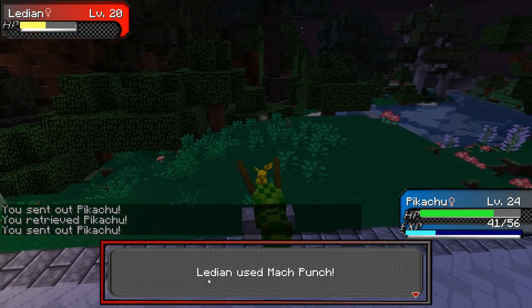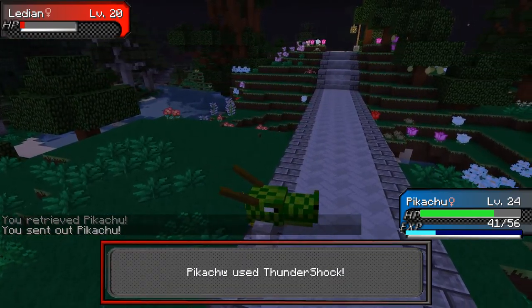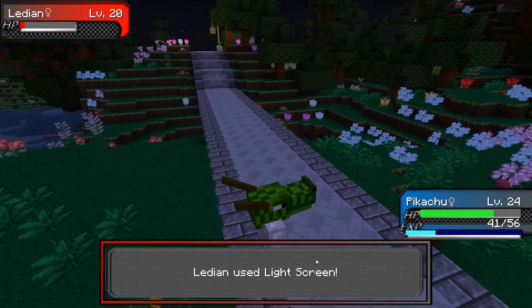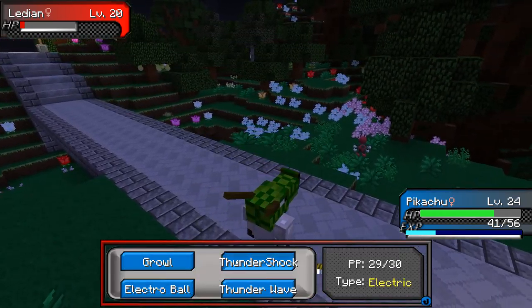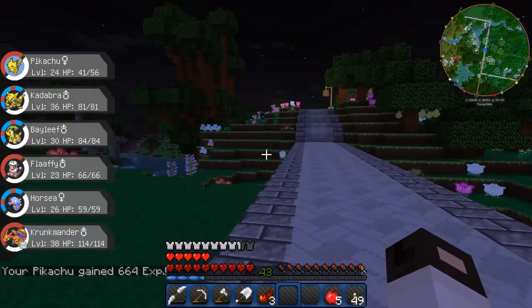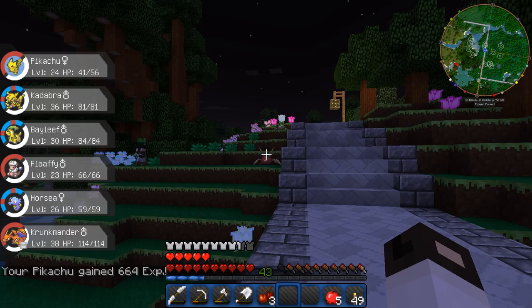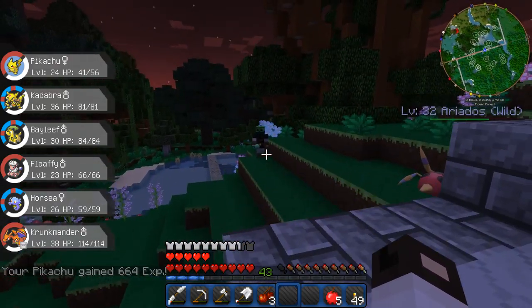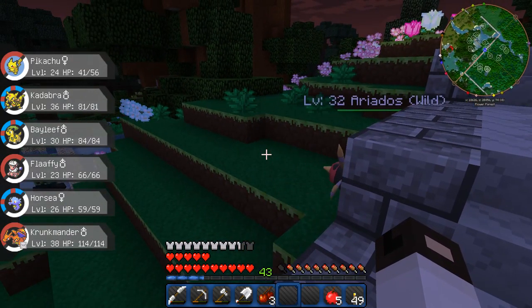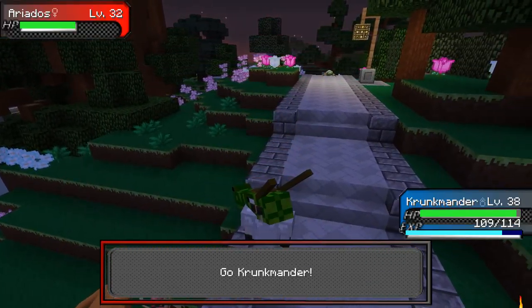Since I'm going up against a water-type gym, I'm assuming the wave gym is water — that sounds right. You dodging little prick. Pikachu! Oh, he hit me with Mach Punch. I think that's the evolved form of this Pokémon. Hey look, there's a Creeper — he must want to fight.